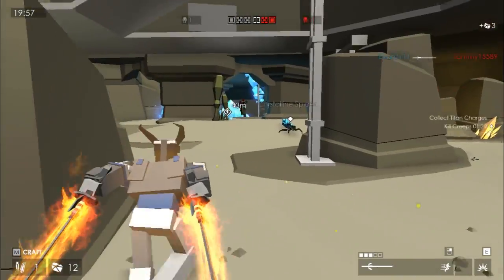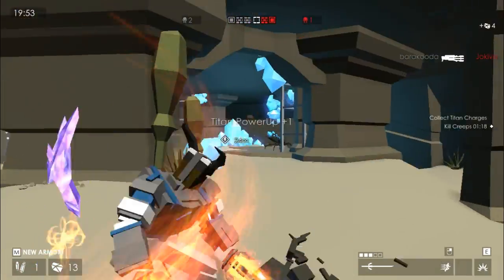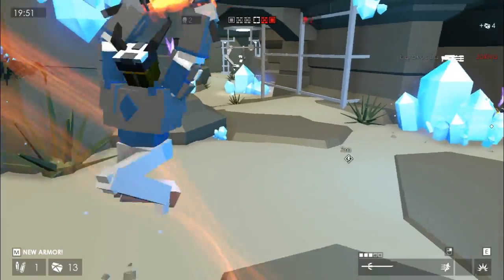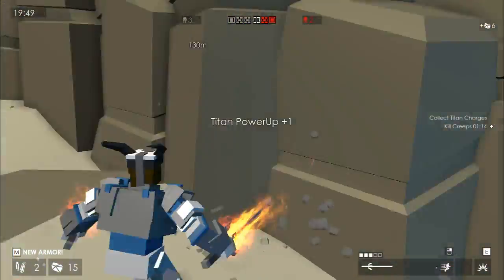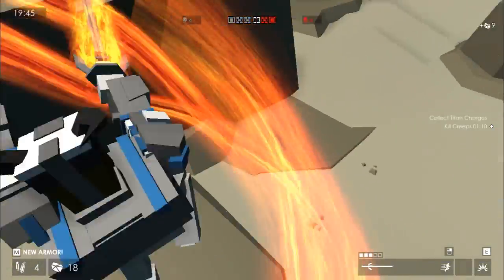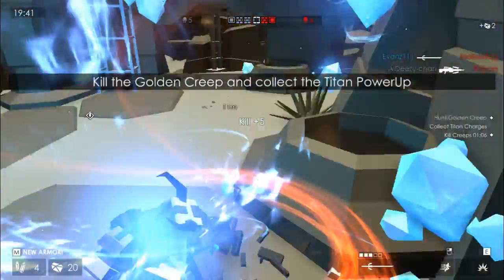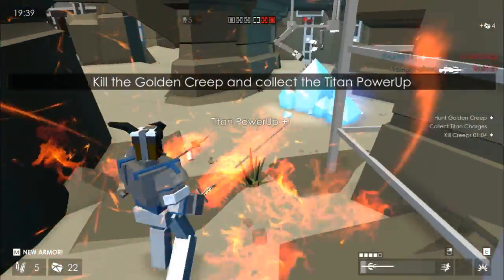My katana is now level 3, which means I've got dual katanas, which is pretty damn awesome. These are the creeps I spoke about - every time you kill them, they drop power-ups that make your titans stronger. And every now and then a golden one spawns, which makes them super strong. Apparently swords are really powerful, and from what I just saw, yeah, they are pretty powerful.